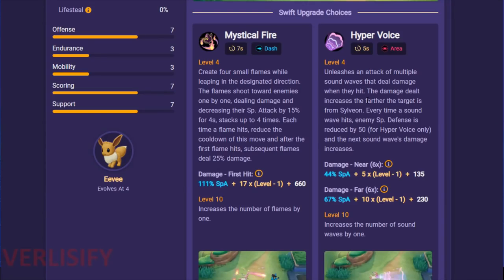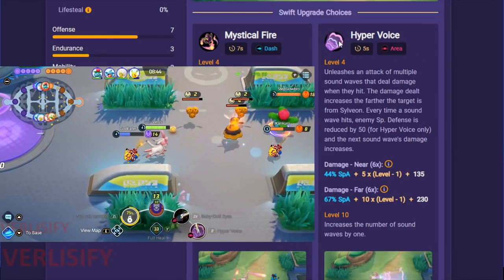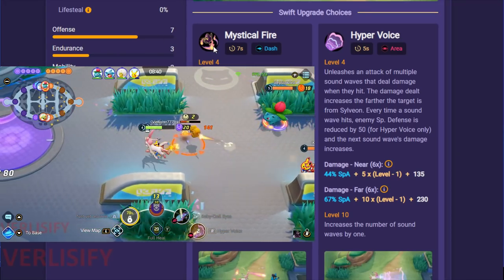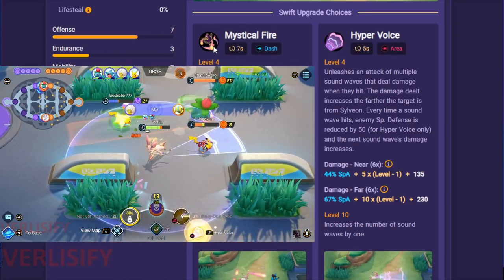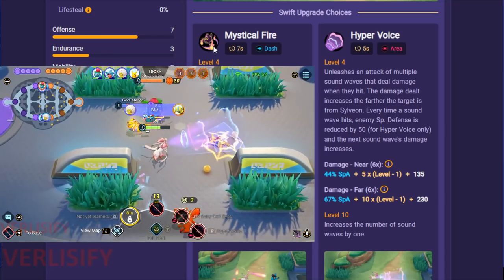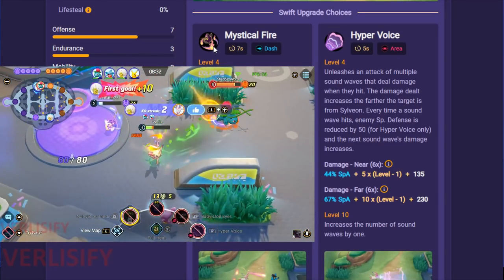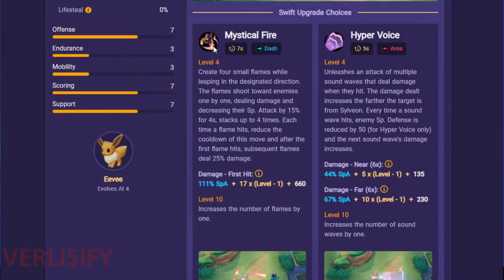This is also where I'm going to say Hyper Voice is the pick — 100% you need to learn how to use Hyper Voice because Mystical Fire is completely fraudulent. Actually, 99% fraudulent because there is a weird interaction: Hyper Voice is the best, but Mystical Fire is the counter to Hyper Voice Sylveon in a Sylveon versus Sylveon matchup.